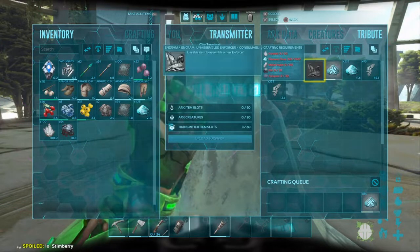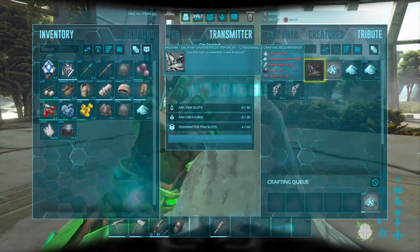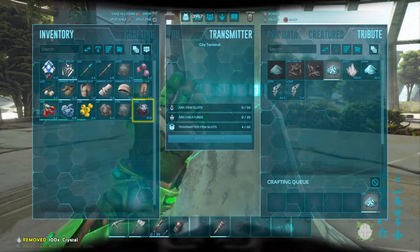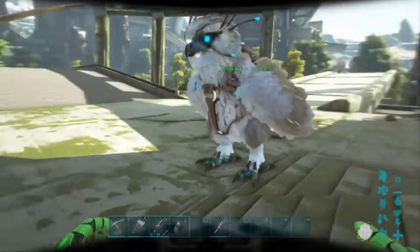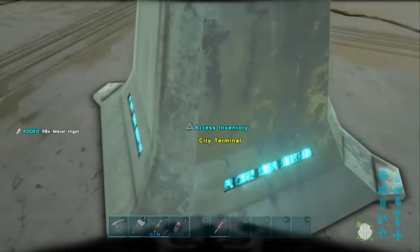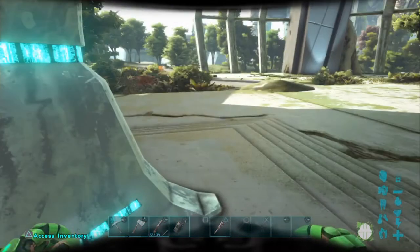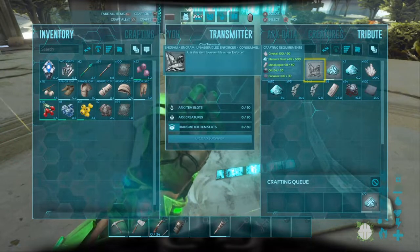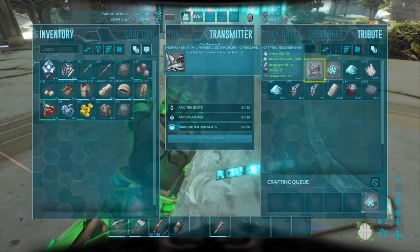The oil, element dust, and crystals you can get from the drones running around, so just kill them and you get those three. All you have to craft yourself is polymer and metal. I grabbed the metal I had and made 100 polymer — just to be safe. To recap: 50 crystal, 500 element dust, 60 metal, 20 oil, and 30 polymer.